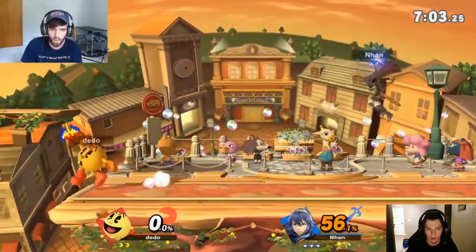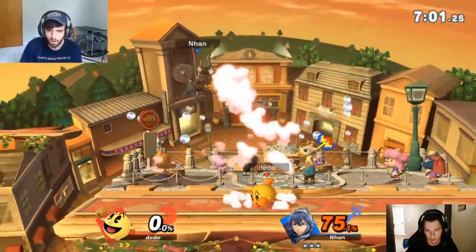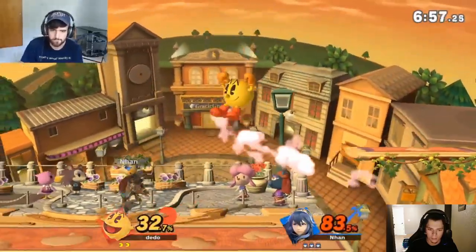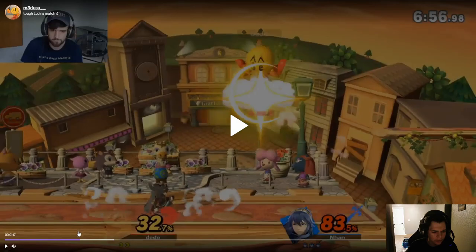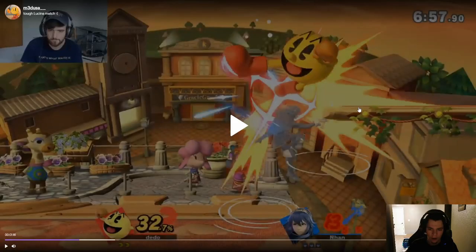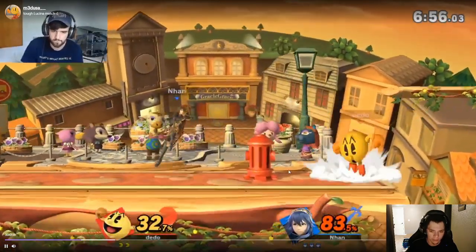I'd go for Galaga here. She did a back air there — double jump back air. It looks like she caught on to your double jump, actually. You were in disadvantage, and out of disadvantage you did a double jump into fair, and it looks like she did catch on to that and tried to cover it. Hydrant — that's good.